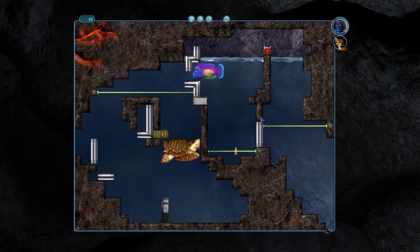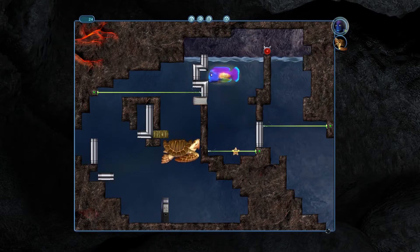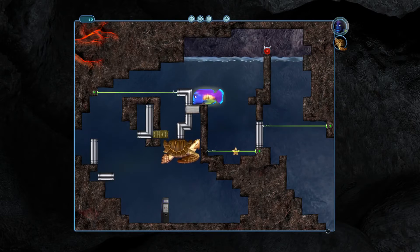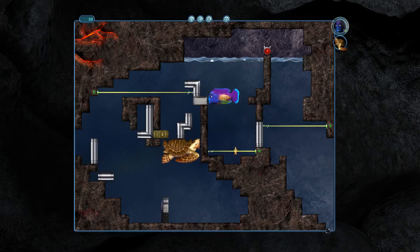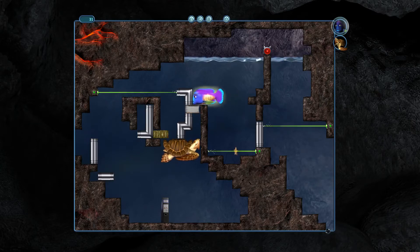Somebody said this is apparently supposed to be trivial if you don't get the starfish. I sure don't see how that's the case yet. Can I make a stack in this orientation? That's almost something, but it's not actually something. If I could latch this pipe onto here, then that would effectively block the laser and let him get through. And then he could push this over, and I would even still have access to the starfish. So this is still probably the starfish route.